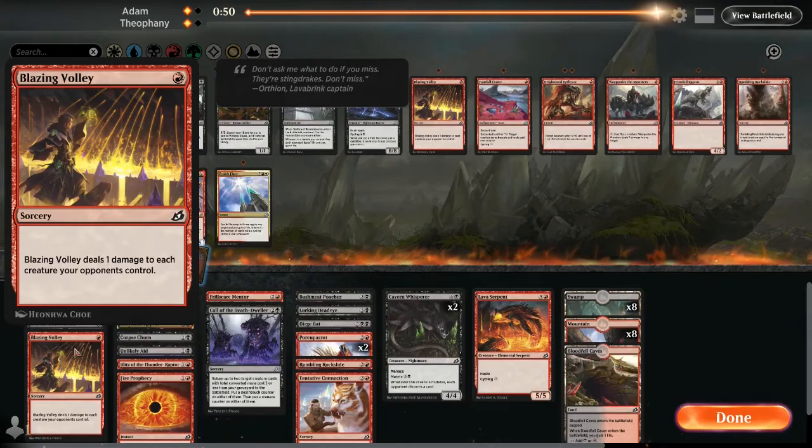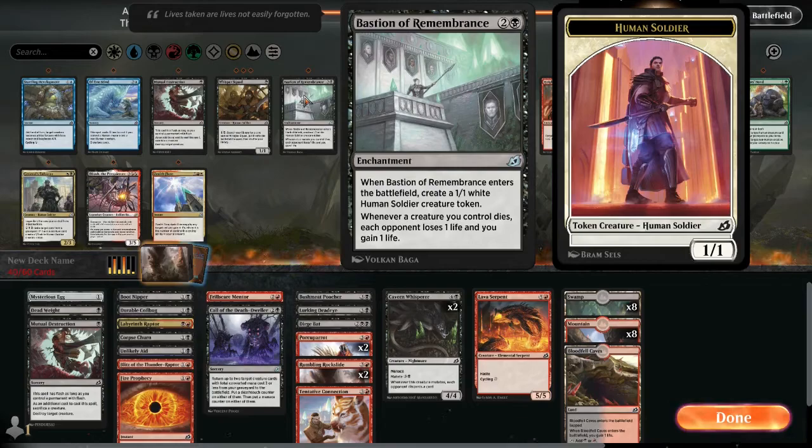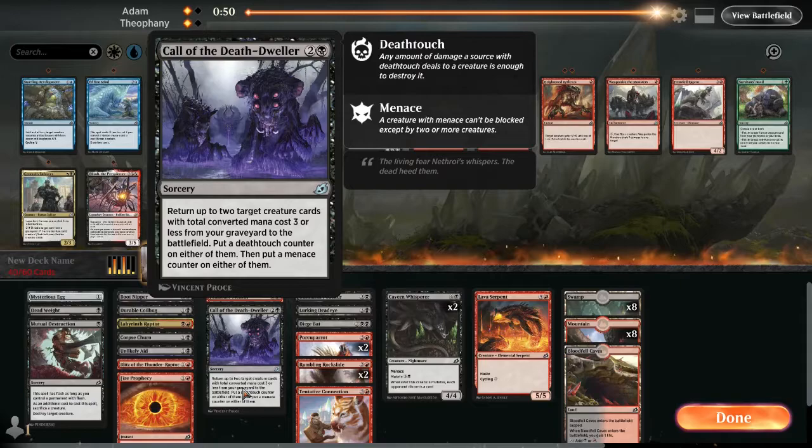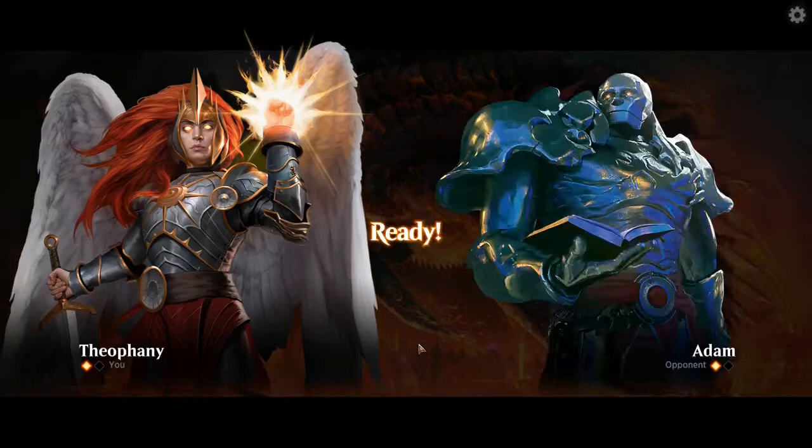All right, I'm definitely thinking that was a mistake. I'm gonna put another Rumbling Rockslide in here just because it's such good removal. Let's just run right into this one — see what he does. Yeah, that was kind of depressing that I ditched the Bat because that would have been super strong. I can definitely see some of the weaknesses in this deck though. I didn't know the Raptor's mechanic worked like that either. Oh, he's swapping some cards out.